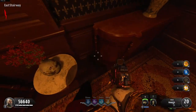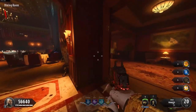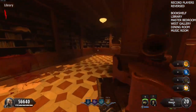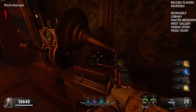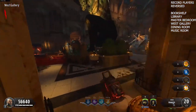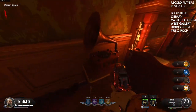Go to the east stairs and pick up the record player disc. Now you need to find the record players and interact with them in reverse order, just like the ray fires. If you do it right, you should hear little snippets of a song. The first one in reverse order is the bookshelf one, the second is the library one, the third is the master bedroom one, the fourth is the west gallery one, the fifth is the dining room one, and the final one is in the music room.